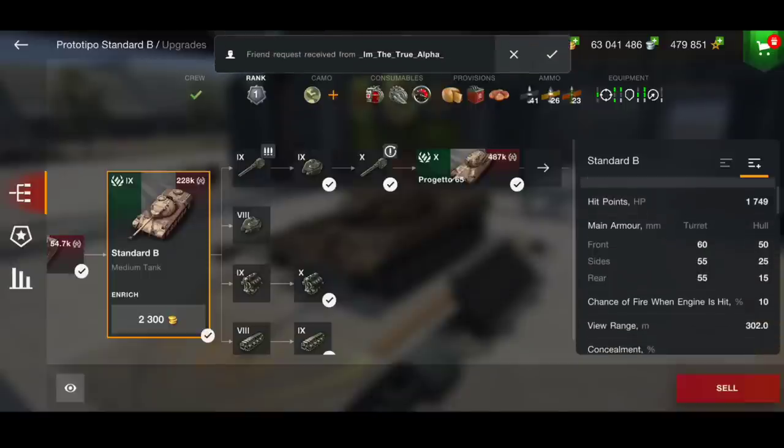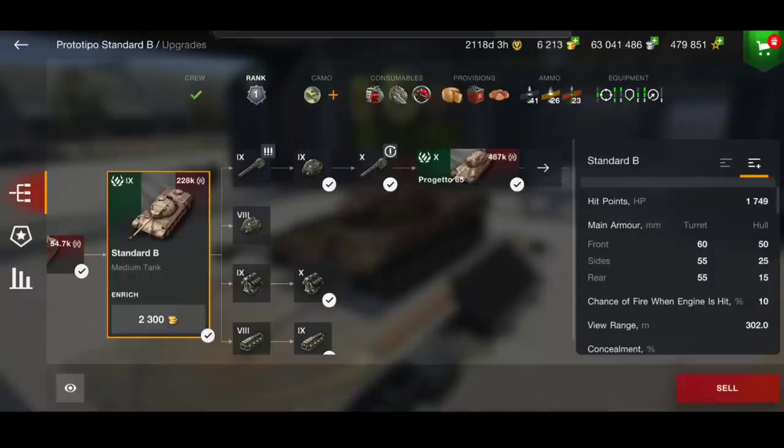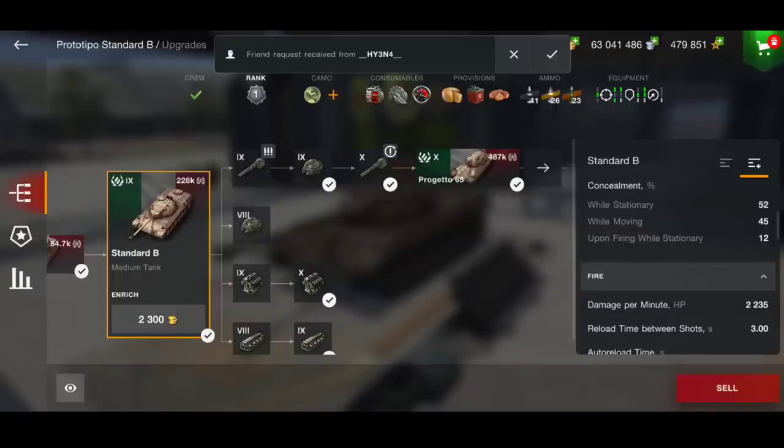So we're going to watch two games, but we're going to have a quick look at the stats of the tank in case you've not seen it. We're not going to look at the armor profile because it's literally non-existent — 60 millimeters on the turret is the best you're going to get. However, the DPM is not great at 2,235.